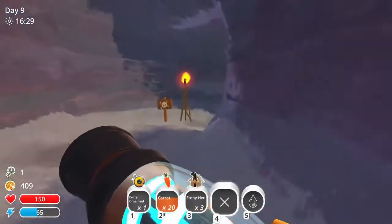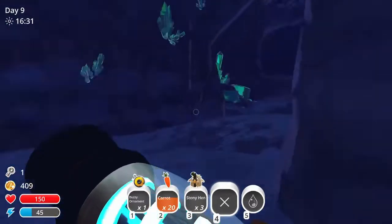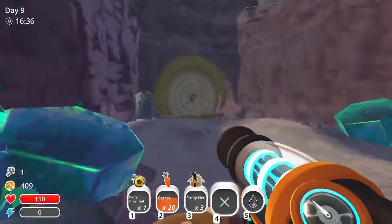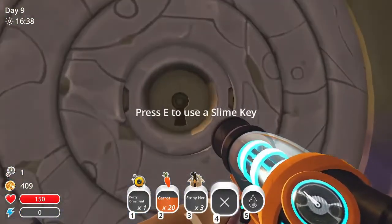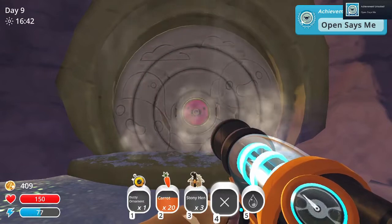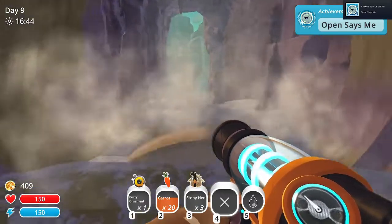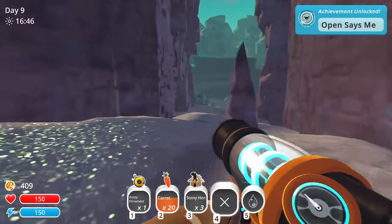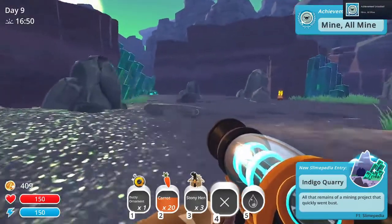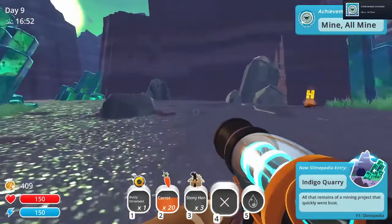I'm going to unlock this door - let's go! This one just happened to be the closest, that's the reason I'm going for it. Oh that's so cool! Indigo Quarry! Oh neat, it does open new areas - that's awesome!